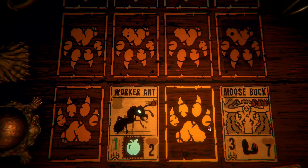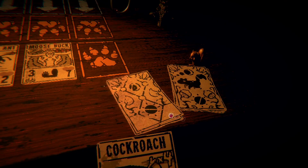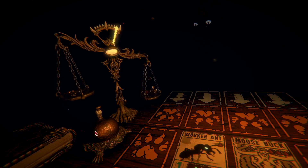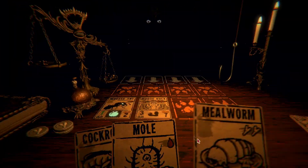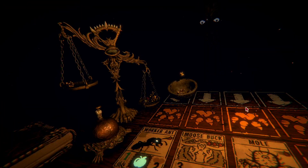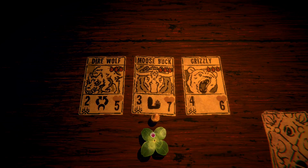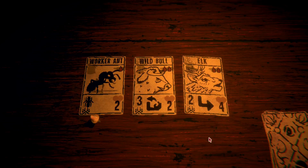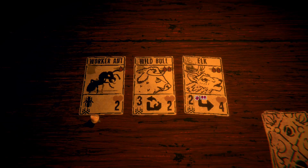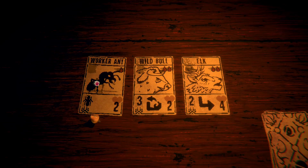Squirrel. There we go. Get the moose buck out there. Clear the board — at least we get those bonds out of the way. I don't want to worry about this thing, and we'll get some teeth while we're at it. All those are nice but... how about another worker ant?